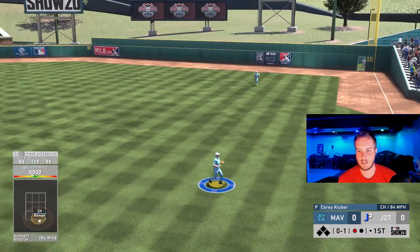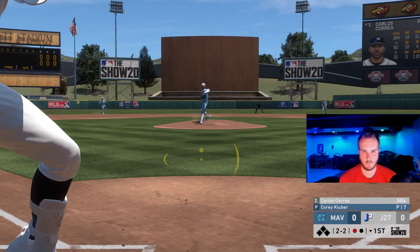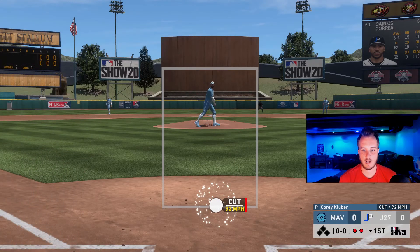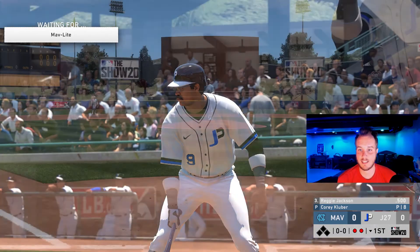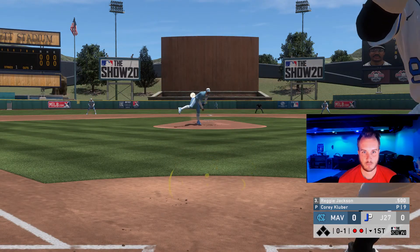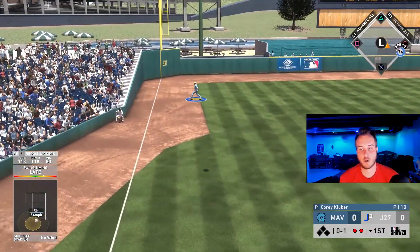We put a good swing on it too — I hate to see it. Line out for Belly. Good pitch. Wow, that's a dot right there, I thought that was going below the zone. We do have quick two outs. Here is Reggie in his debut. It's going to be weak contact, weak fly to left field. Quick inning here.